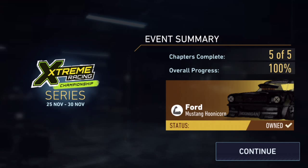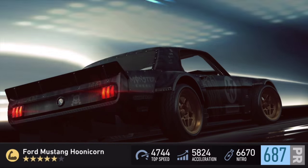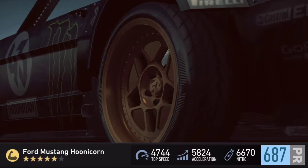5 chapters - you have to go ahead and complete everything and you will win a Mustang Hoonicorn Ken Block car. So there it is. Let's see what this beauty looks like. We do get it at its 687 PR rating. So this is going to be my fastest car.